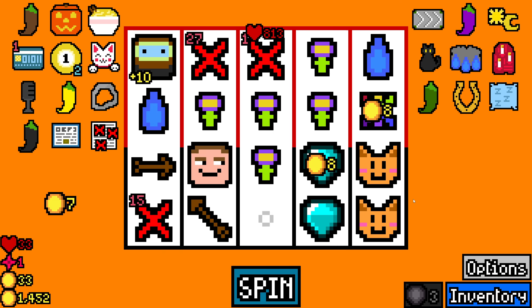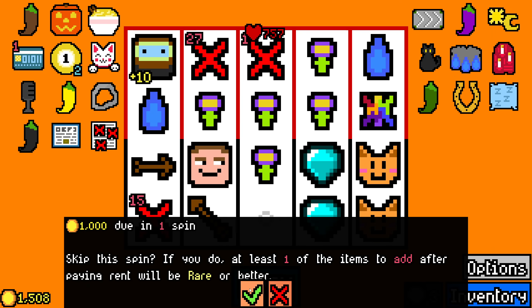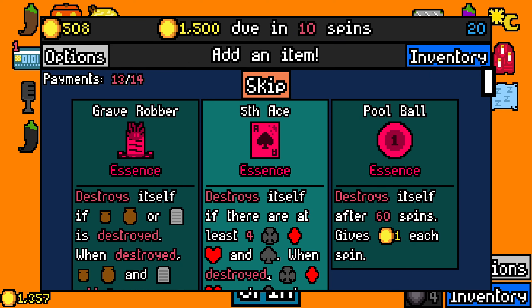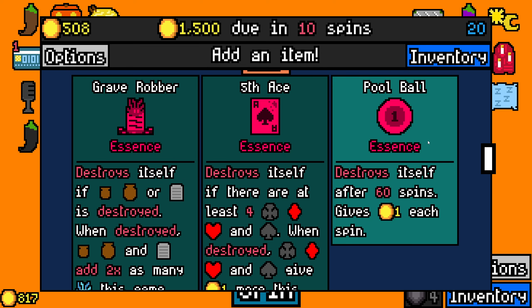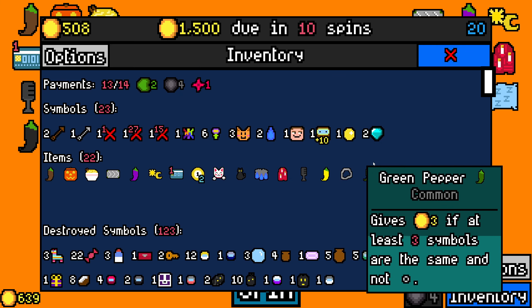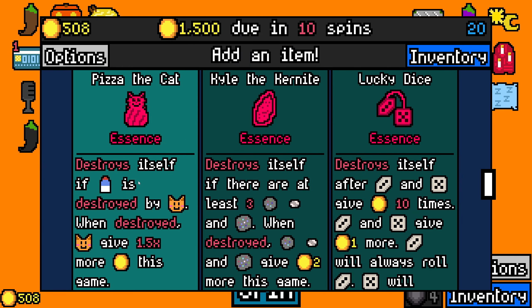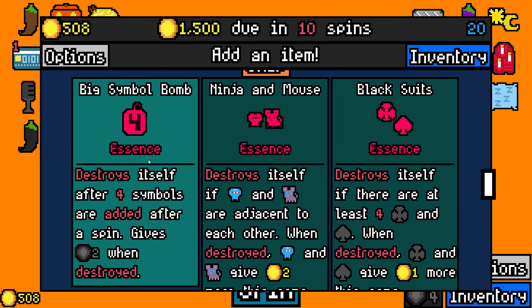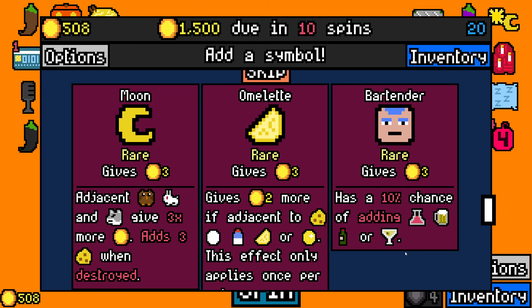Look how cool this could have been. Does that end with the sun? That's all I'm asking. And I don't think I have any rerolls, but I will. I will do this. Alright, grave robber — destroys itself if any of those are destroyed, and when it's destroyed, those things are twice as many this game. That could be amazing. I don't think I've ever used that. I don't have a way to make use of it at the moment. But this is also pretty low value, so I'll take grave robber just in case. We don't need the moon — we need the other one that doesn't exist.